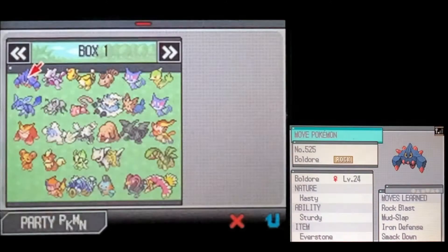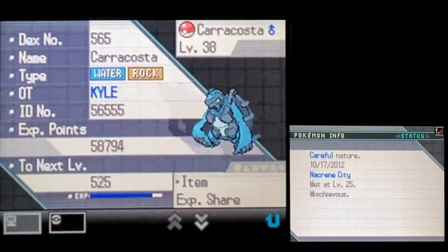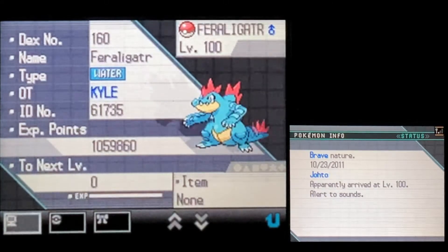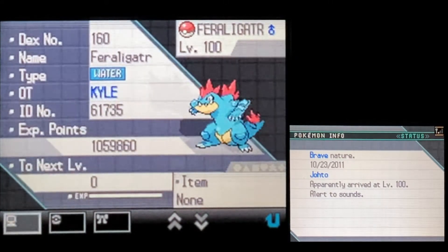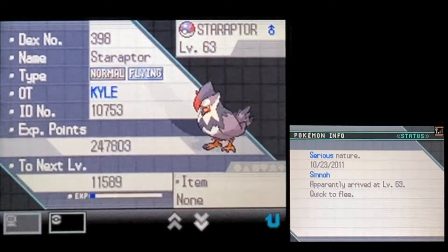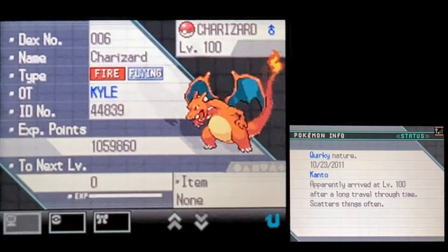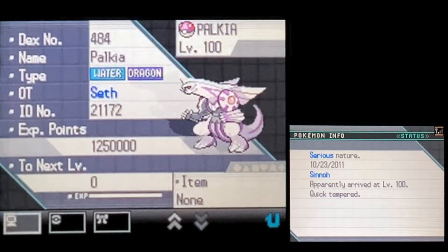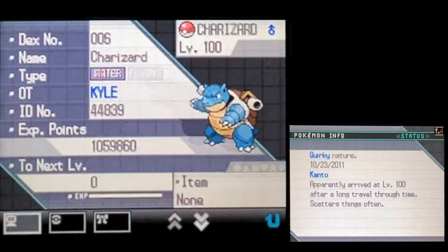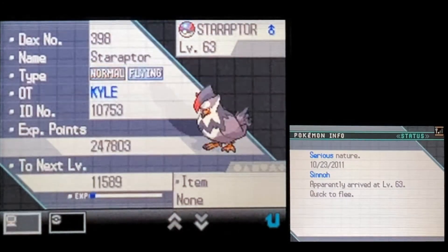Let's check the party first. We got a Carracosta with all 5s and 6s in stats — pretty easy to remember. We got a level 100 Feraligatr from Johto. There's a Blastoise too — these are all from different games. And we have a Palkia — that's probably worth keeping. The others, maybe not.